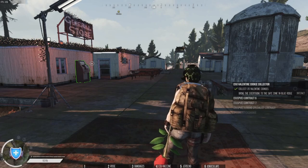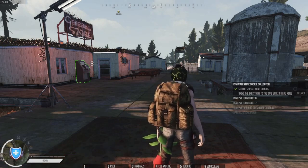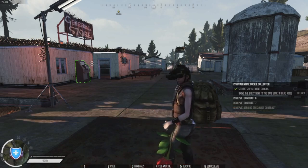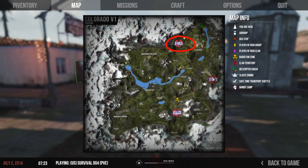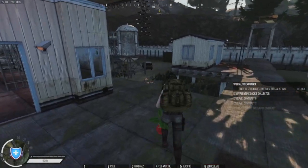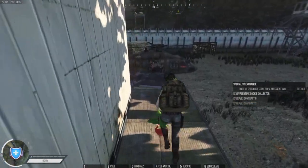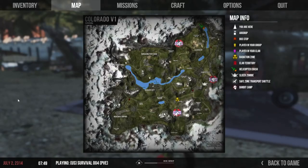The rewards will automatically go into your inventory or drop to the floor if you don't have enough space. For the cookies contract you need to get 20 of each of the cookies for the contract you're doing, and then bring them to the Blue Ridge safe zone. I'm currently here and the Blue Ridge safe zone is here on Colorado V1.